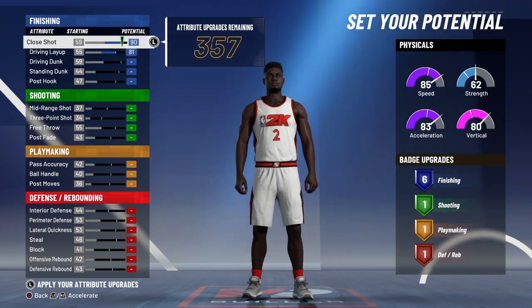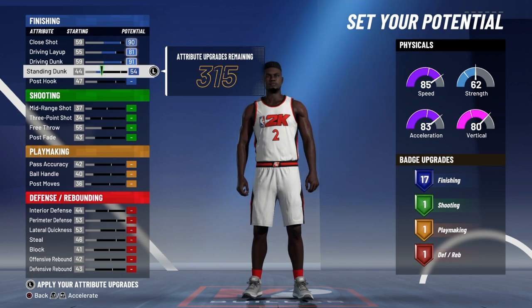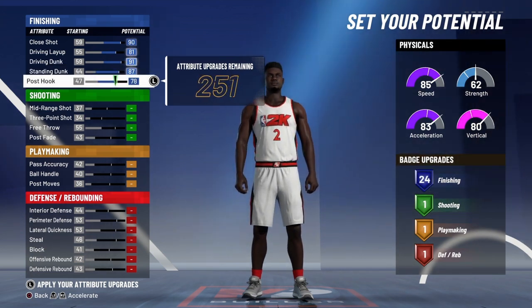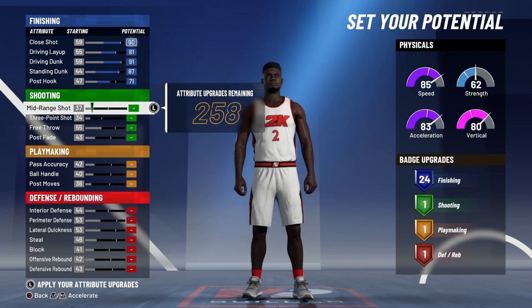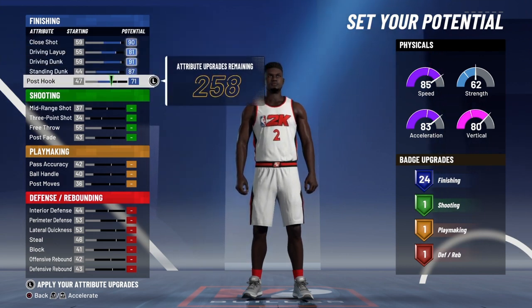You want to max out your close shot, max out your driving layup, max out your driving dunk, max out your standing dunk, max out your post hook — get it to 84 — and take some down enough where you still get 24 finishing badges, which is a lot of finishing badges.